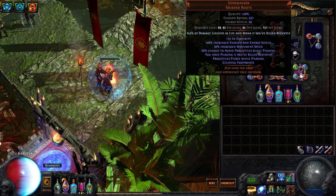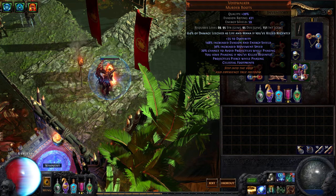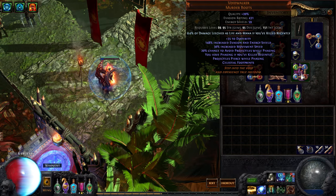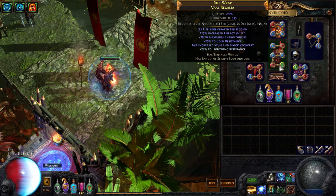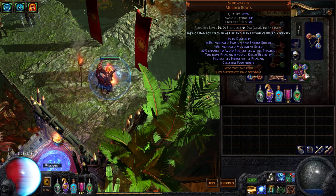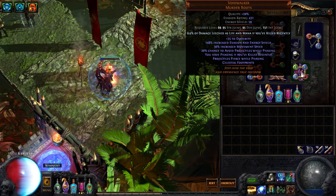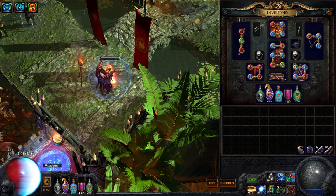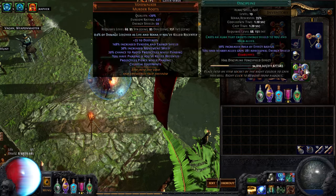When you run this build, the first thing you need to do is get any pair of boots and run Merciless Lab until you get a damage leeched as life and mana if you killed recently enchant. It completely enables this build. I was running mana leech on the 6-link until I rolled that, and once I dropped mana leech it's been just perfect. I can't really run no-regen maps because there's no way to get started on the Rallying Cry. I also have a level 2 Enlighten on the auras. I did everything I could to raise my mana pool - it was really touch and go. You could maybe use Alpha's Howl, but I used Enlighten on this setup.